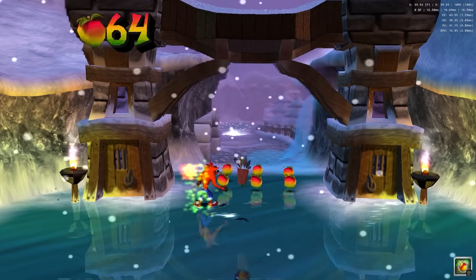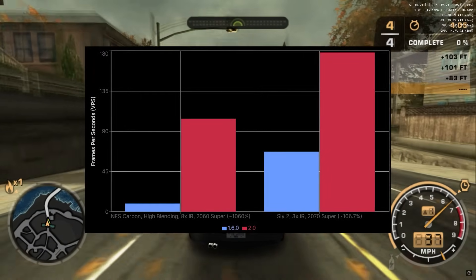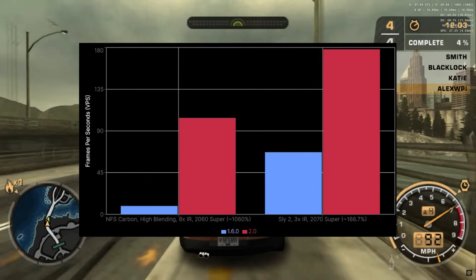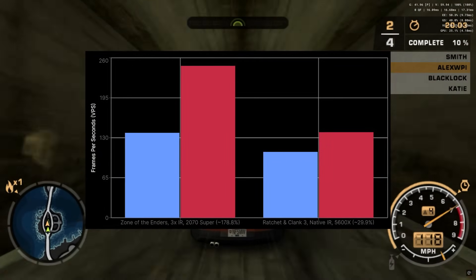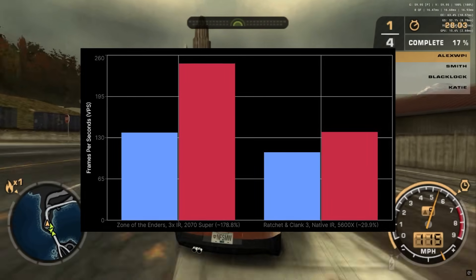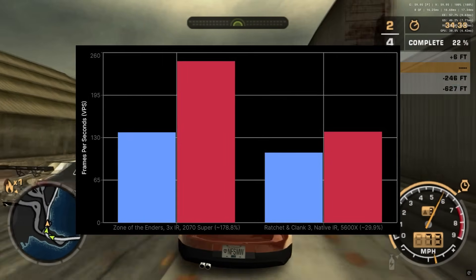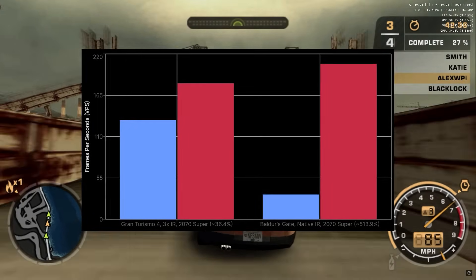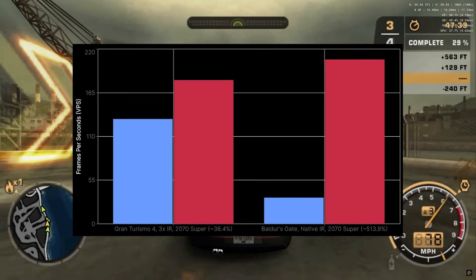The PCSX2 team conducted benchmarks to showcase the FPS increase due to the new blending improvements. Comparing version 1.6 and version 2.0: In Need for Speed Carbon, an incredible performance increase of 1,060% was observed when using an internal resolution scaled up by 8 times. In Sly 2, with the internal resolution tripled on an RTX 2070, a 166% increase was achieved. In Zone of the Enders, also with the internal resolution tripled on an RTX 2070 Super, the gain was 178%. Even integrated graphics, using only the internal resolution, showed a significant increase of 29.9% while running Ratchet & Clank 3 on an AMD Ryzen 5 5600X. Gran Turismo 4, with the internal resolution tripled on an RTX 2070 Super, saw a gain of 36.4%. And Baldur's Gate, at its native resolution on the same RTX 2070 Super, had an impressive increase of nearly 514%.